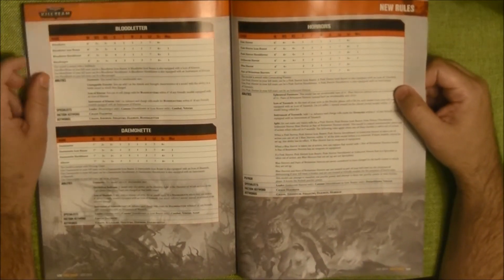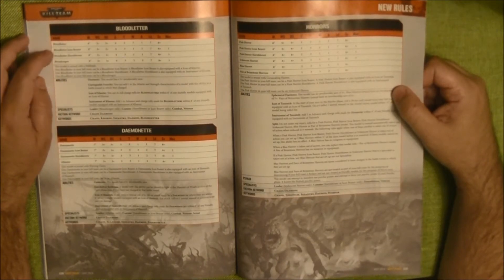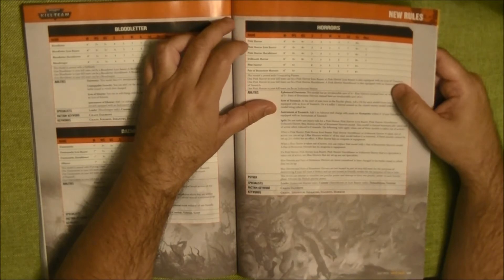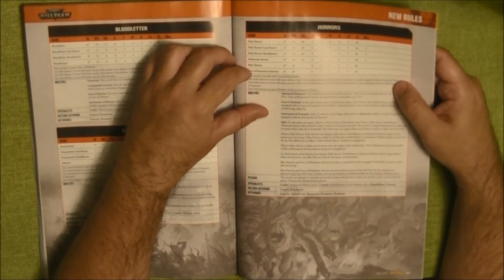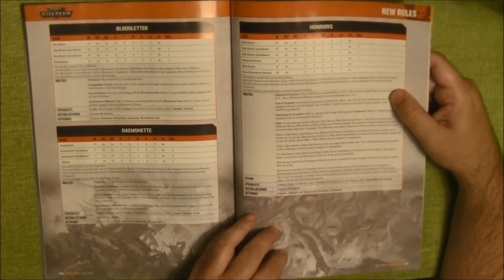Here we have the units. We have Bloodletters and Bloodletters have four entries: the Bloodletter, the Bloodletter with Icon, the Bloodletter with Hornblower, and the Bloodreaper. We have the same for the Daemonettes. For the Horrors we have the Pink Horror, the Pink Horror with Icon, the Pink Horror with Hornblower, and the Iridescent Horror — but as the big pink Horrors, all of them split into Blue Horrors and Brimstone Horrors. The rules for splitting are all here.